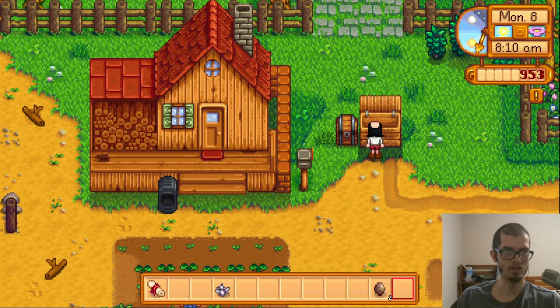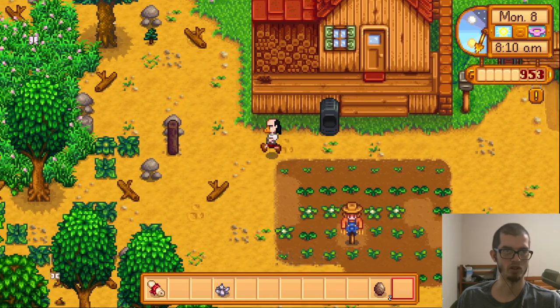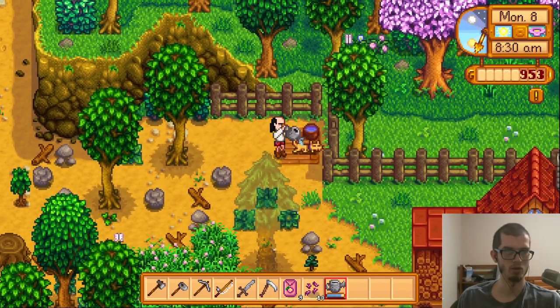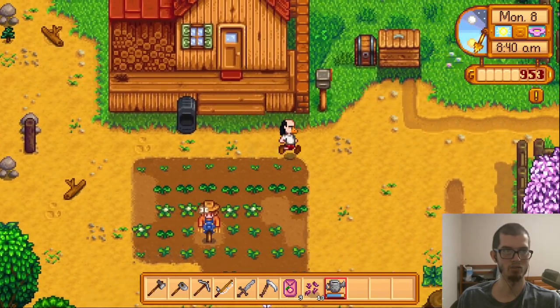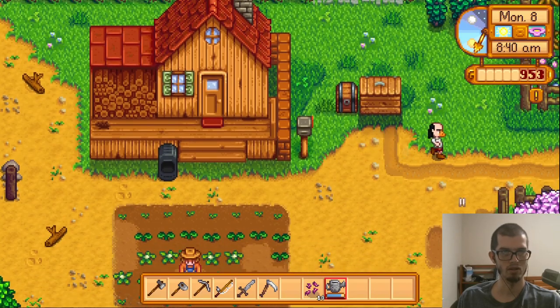I could make bug meat into bait, but my fishing rod is too crappy to use bait, so I'd rather just have the money. I'll water my cat — there we go, now you can grow up big and strong. I'll chop down more of the crap on my farm another time and put melon seeds in here. Today's agenda: see Clint, see Gunther, then mine all day. That's the whole deal.